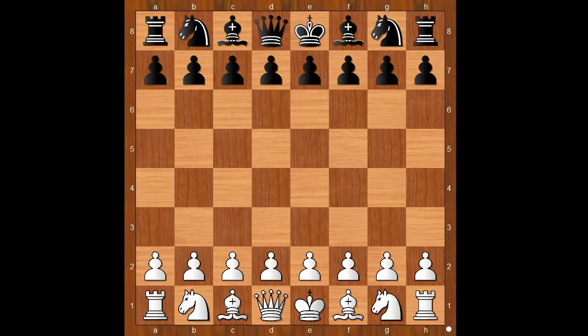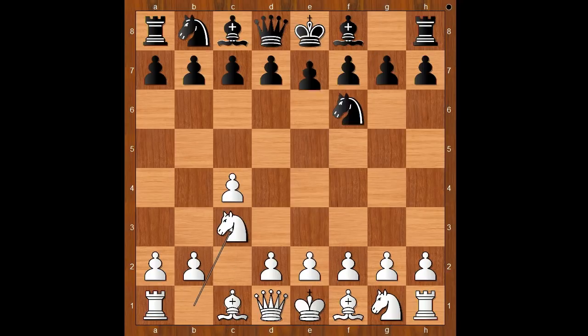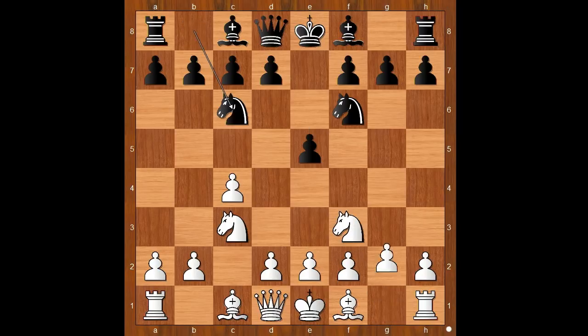Magnus Carlsen had white pieces and he started with c4. Magnus Carlsen had so much success when playing Sicilian with the black pieces, and now he wants to play Sicilian with the white pieces. Knight to f6, knight to c3, e5. Indeed, this is a reverse Sicilian. Knight to f3, knight to c6, g3.